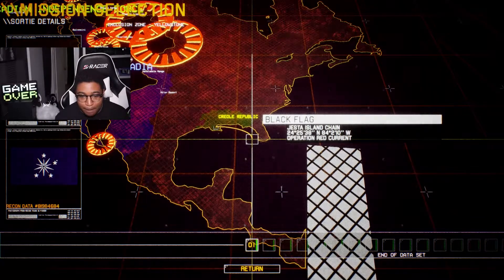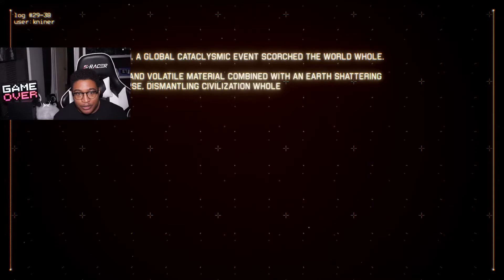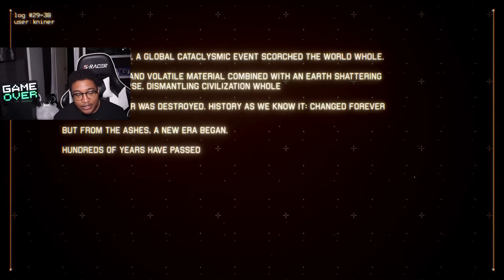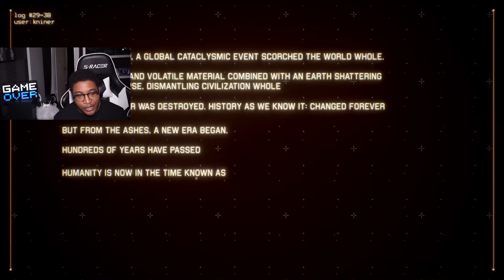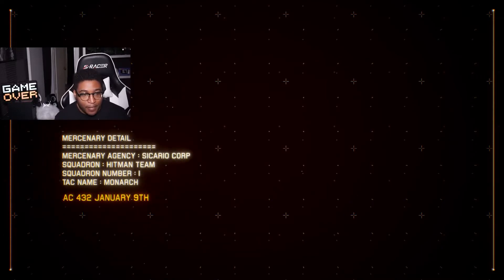The first mission is going to be Black Flag. There are some text cutscenes I'll read out since you won't be able to see them clearly. Generations ago, a global capitalism event scorched the whole world, exposing volatile material combined with an earth-shattering tectonic collapse that dismantled civilization whole. The world order was destroyed and changed forever, but from the ashes a new era began. Hundreds of years have passed — humanity is now in the time known as After Calamity. It's AC 432, January 9th. We play as Monarch, callsign, of the Hitman Team Squadron One.